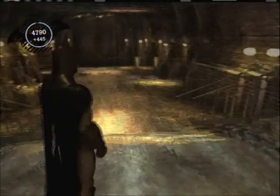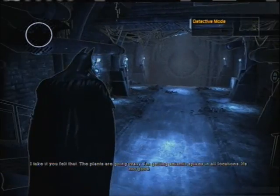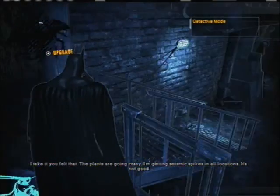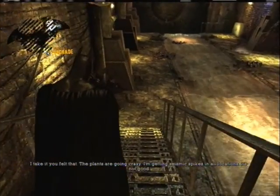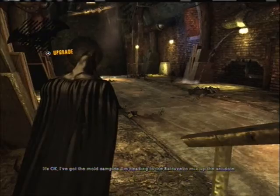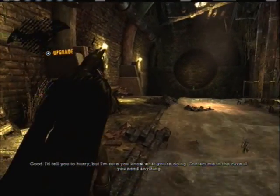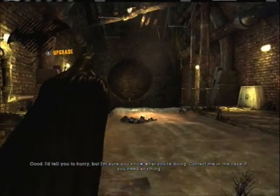What the hell is going on here? I'm getting seismic spikes in all locations. It's not good. It's okay — I've got the mold samples. I'm heading to the Batcave to mix up the antidote. Good. I'd tell you to hurry, but I'm sure you know what you're doing. Contact me in the cave if you need anything.